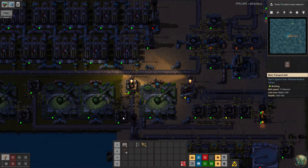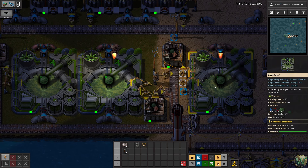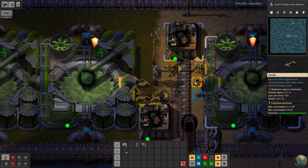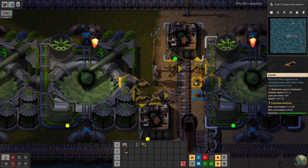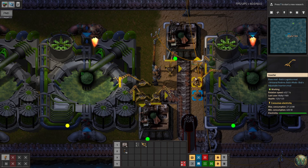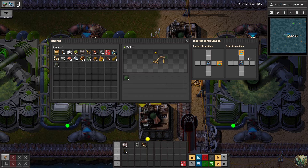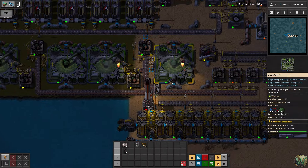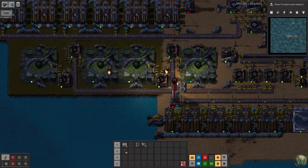I wanted to spend a little time improving the layout, and I think I've done that. I have two arms loading the algae from the algae farms into the assembly machines. One is a long inserter, and that's one of the advantages of Bob's Adjustable Inserters - the long inserters move at the same rotational speed as the short ones, regardless of length. Whether at one tile reach or two tiles at 90 degrees, they move at the same speed, which is a nice little advantage the base game doesn't offer.